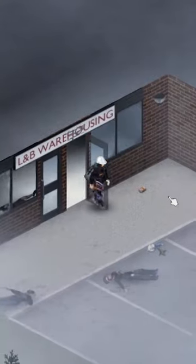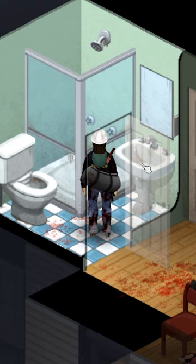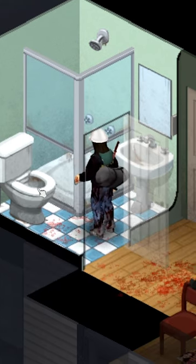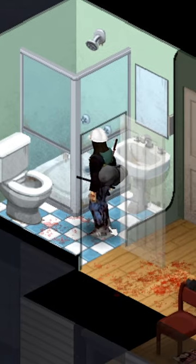These often contain sinks with taps, bathtubs, showers and toilets that you can use to fill your bottle. I advise that whenever you loot new houses, you always fill up your bottle to make sure you have enough water.